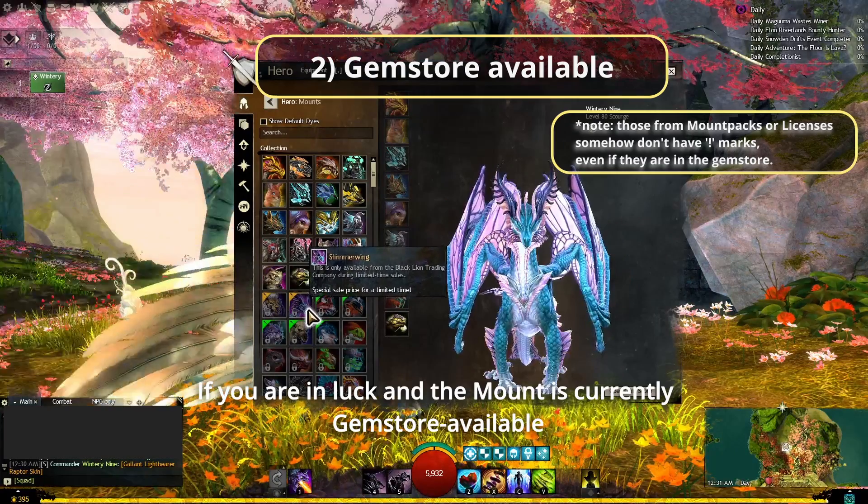One thing about previews is the interface won't show you if the skin has special and unique effects. For example, the Starclaw has a wave-like effect when running, a shimmery sound when dodging, and an echo-like roar compared to the standard Warclawl. So if you want details on that, you can try searching on YouTube — with some luck, there may be YouTubers who provide a more detailed showcase of mount skins in action.